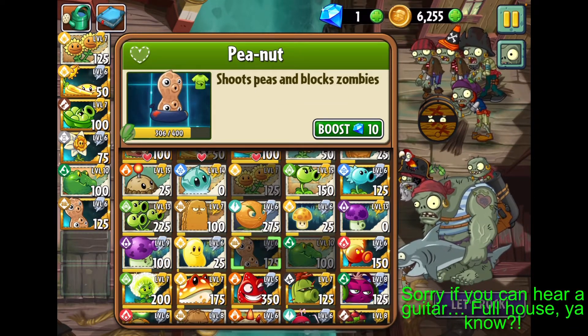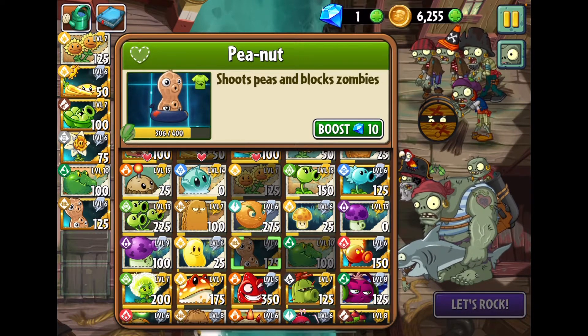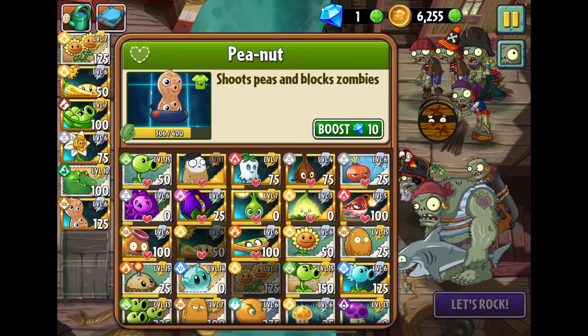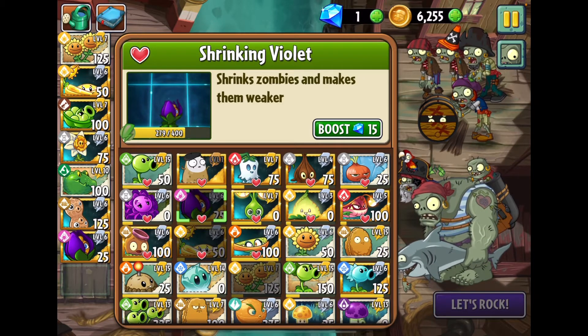Peanut is going to be a great counter against the Swashbuckler Zombies, because as they fly in they can go right on top of the peanut and the peanut's just going to take care of them. It also has a lot of health because it's basically a peashooter crossed with a walnut. Shrinking Violet, great with the Draftadil combo.